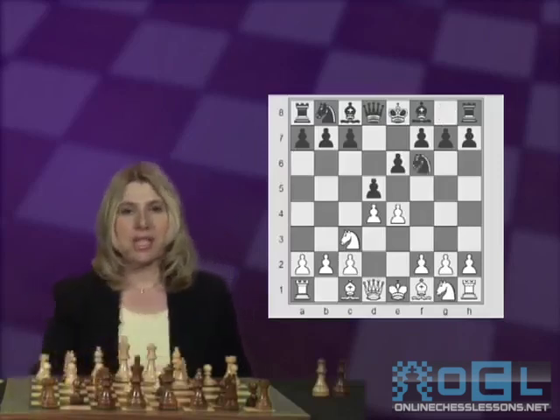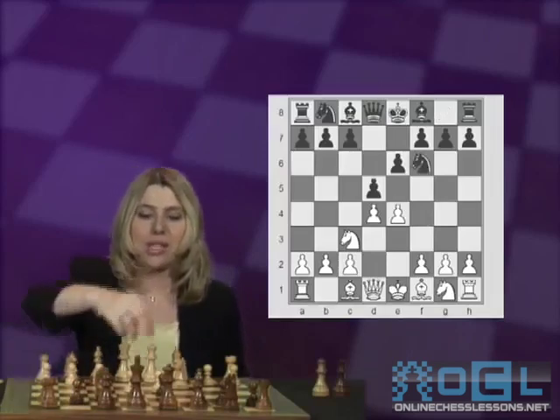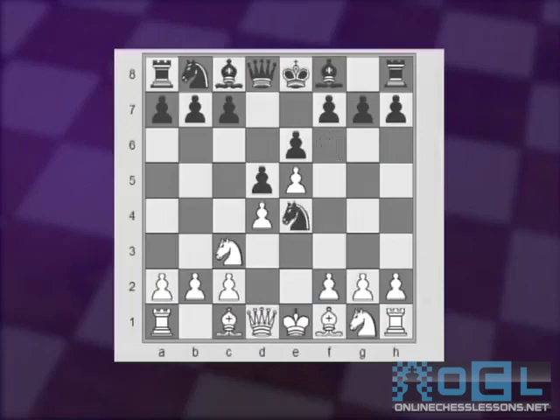After Nf6, White has two main choices: Bg5 and e5. So let's start with e5. The knight now moves to fd7. A less advisable option would be Nxe4, because after Nxe4 and pawn takes back, the e4 pawn will be a target.